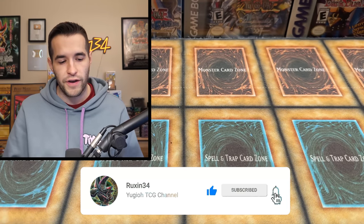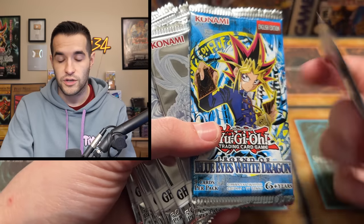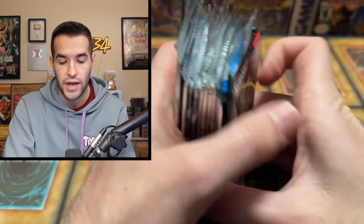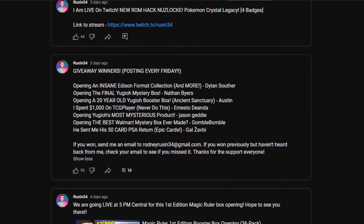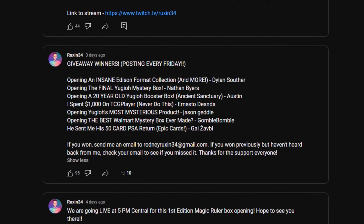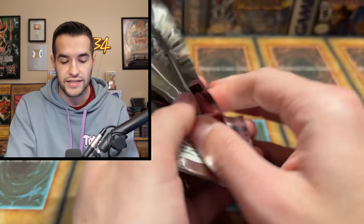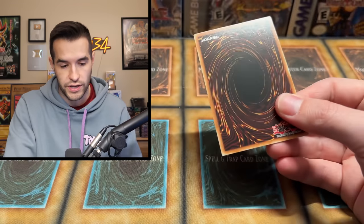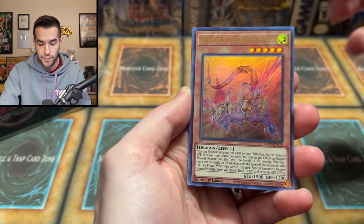I also have some extra packs to open up — includes 10 Ghosts from the Past 1, a 2017 Legend of Blue Eyes pack, and a Tournament Pack OTS 21. Also, don't forget to check the community tab for giveaway winners because I've announced them, and I'm trying to do it every Friday to keep it consistent. I'm gone some Fridays so I'll get behind, but we've been caught up for about the last week. There are a couple people left that I need to ship to, but I'm doing a lot better on those.